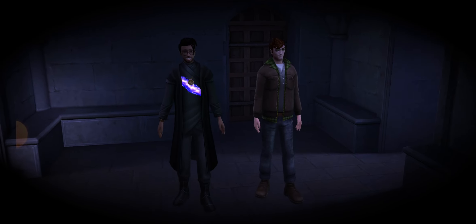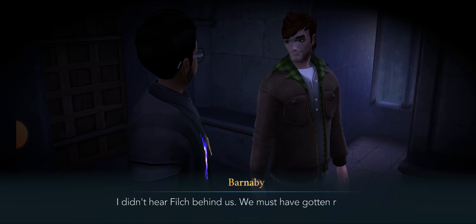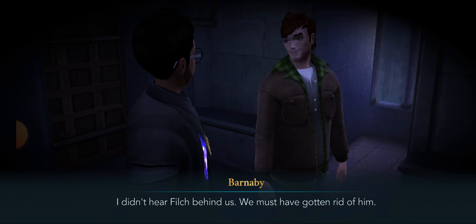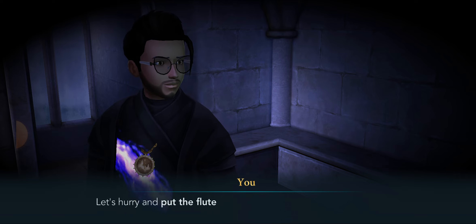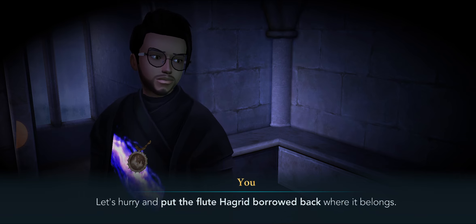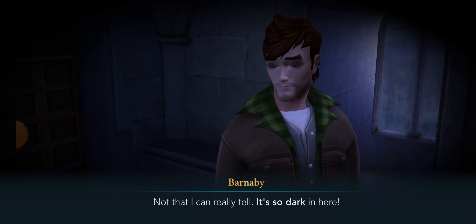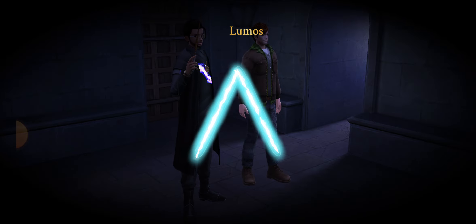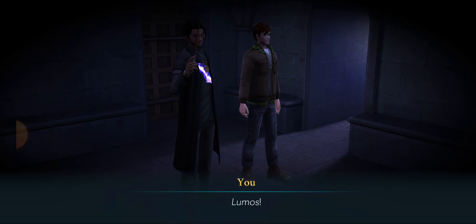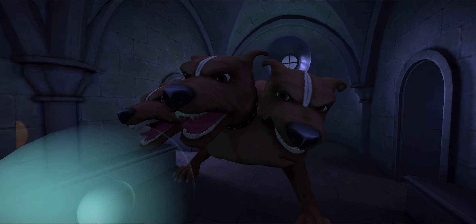Nothing here, Mrs. Norris — come along. Just where we meet Fluffy. We made it — the third floor! I didn't hear Filch behind us; we must have gotten rid of him. We really shouldn't have taken any chances though. Let's hurry and put the flute Hagrid borrowed back where it belongs. This seems like a strange place for a flute — it's so dark in here. I can fix that. Lumos! And here we go — time for some Fluffy.